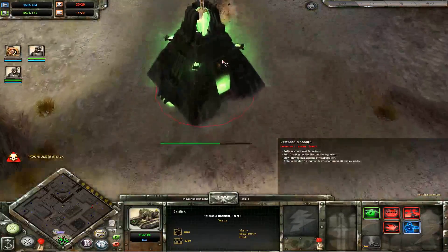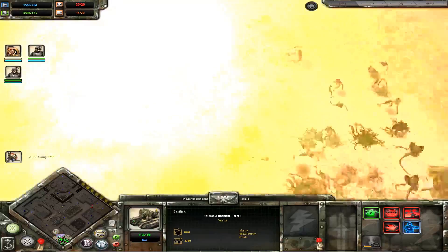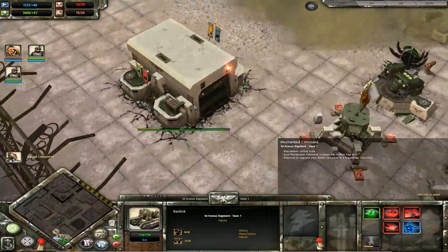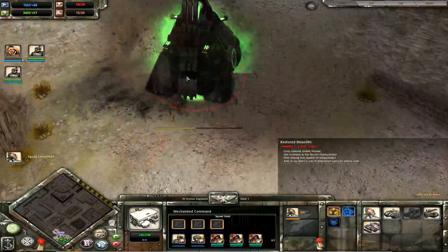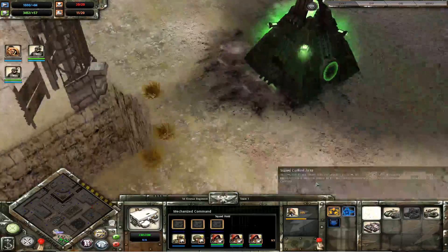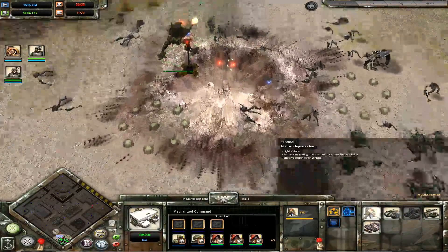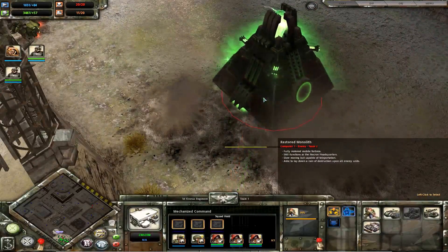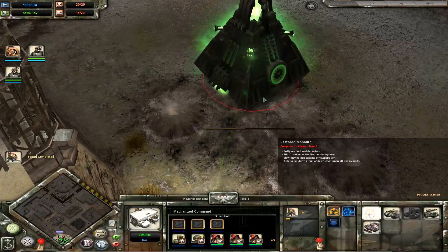Mainly the Monolith. Now remember, you don't have to destroy it - you have to get it down to something like 20 or 25%, and then it goes 'I've taken too much damage' and teleports back to its actual location. So you can't actually destroy it when it's awakened - you need to go back to the base and take it out.